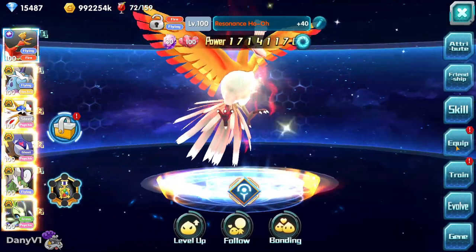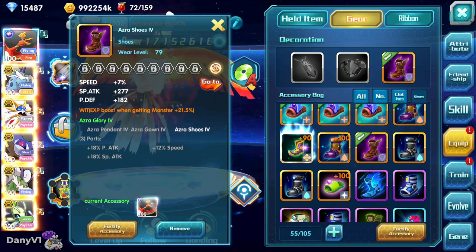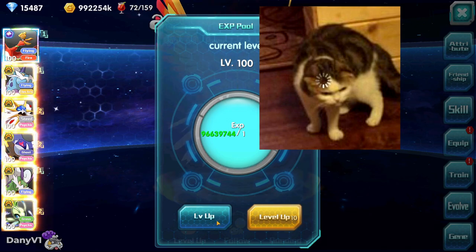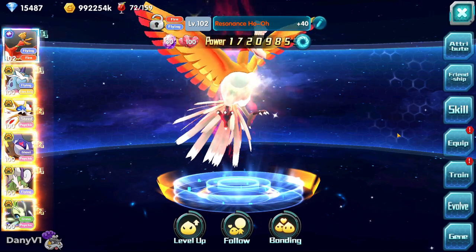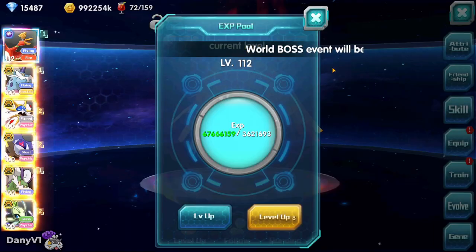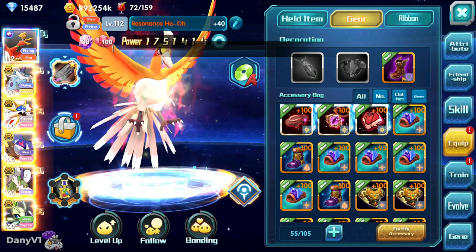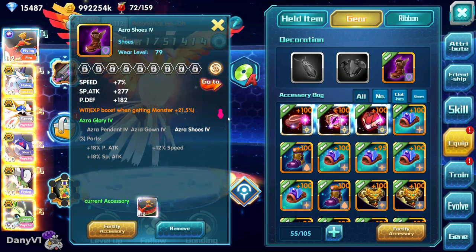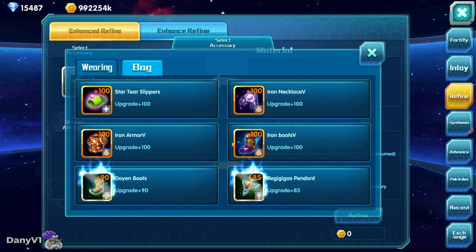With the current amount of exp ghostwrath has, we can level up 10 times. If we equip those boots, it turns out we actually have enough exp! Technically, if you are going to make a resonance, remember you can make golden boots called Azra Gear. Those Azra Gear have an exp bonus effect — this applies to anybody planning to level up a Pokémon, especially a resonance, since resonance Pokémon take a lot of resources and exp.